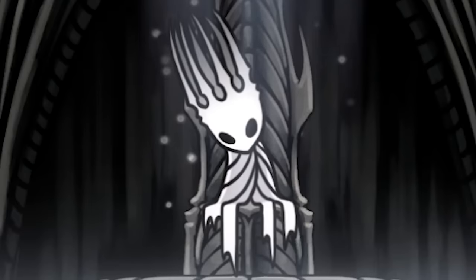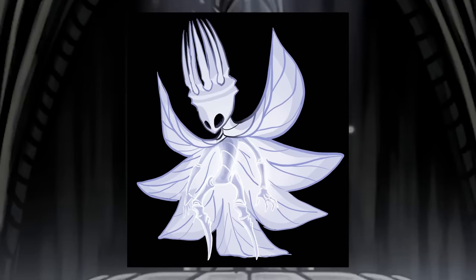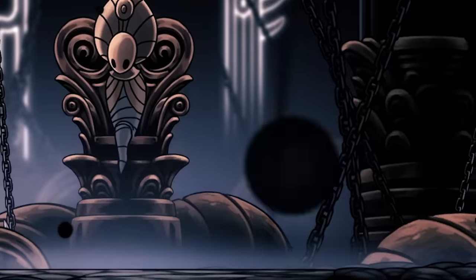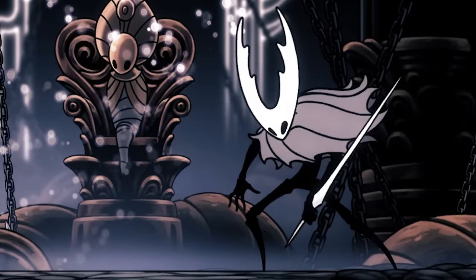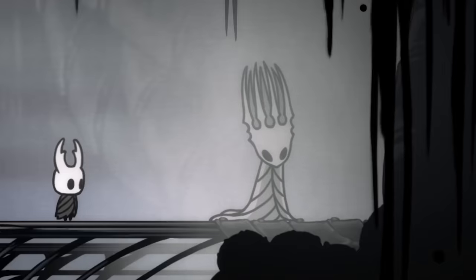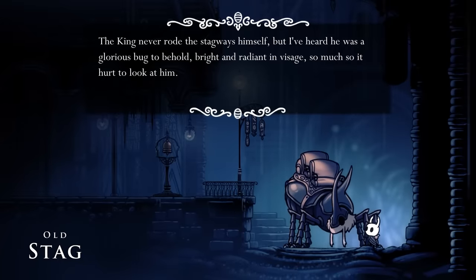While his body's exterior shell may be black, it's entirely possible that the Pale King's body is constantly illuminated by Soul. We can see how the Hollow Knight's black body shines white while using Soul attacks. Perhaps the Pale King is just always like this, explaining why he was described as bright and radiant in visage.